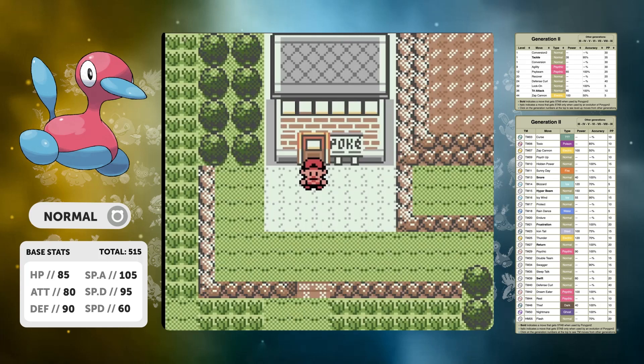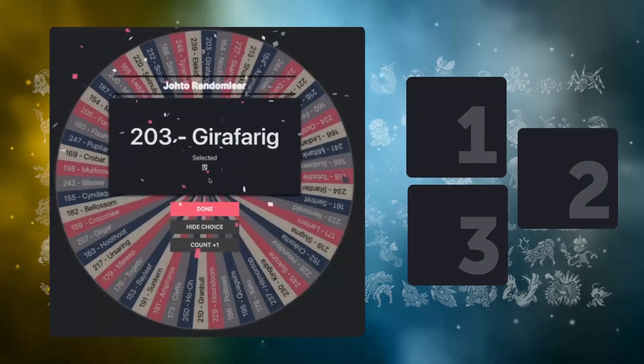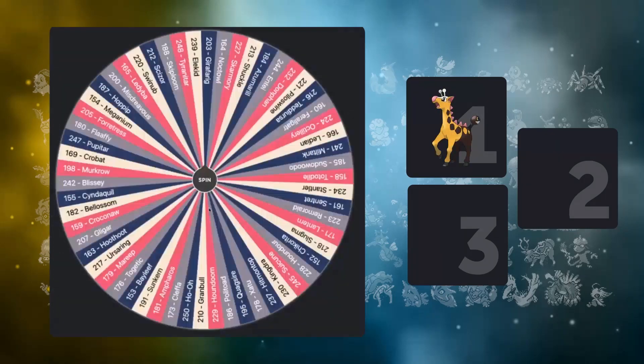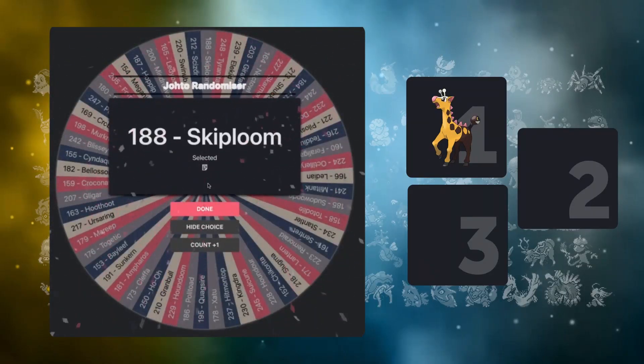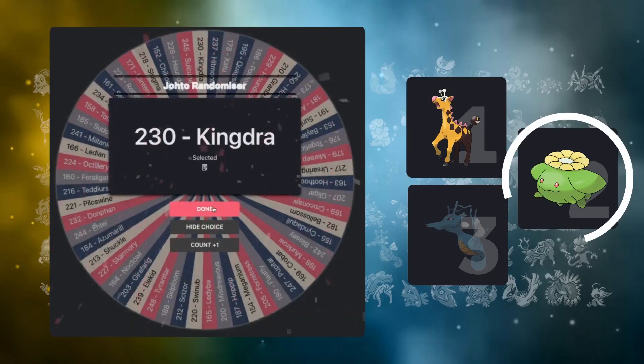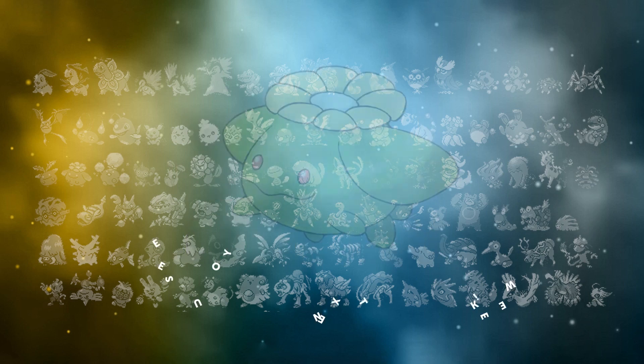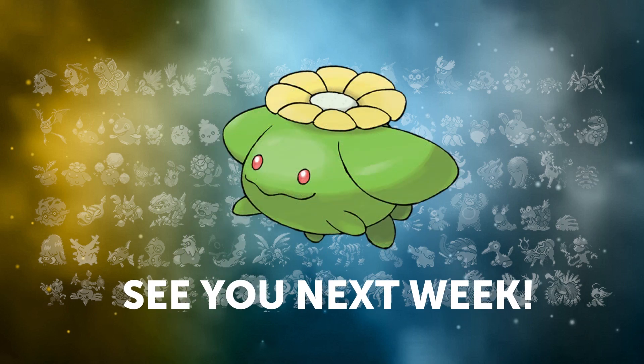And there we go — that's the end of the video guys. I really enjoyed this one. If you need to do a solo run in Gen 2, do a Porygon 2 run — it's very fun. Let's see what we get next time on the wheel: first up is Girafarig — with the introduction of Farigiraf in Gen 9 I've rediscovered my love for that Pokemon. Skiploom is second, and considering how many times it's come up in the last five videos, I might just do that one to get it out of the way. If you got to this point in the video, I really appreciate it — please smash that like and subscribe. We'll see you next week for the Skiploom video. Take care guys!